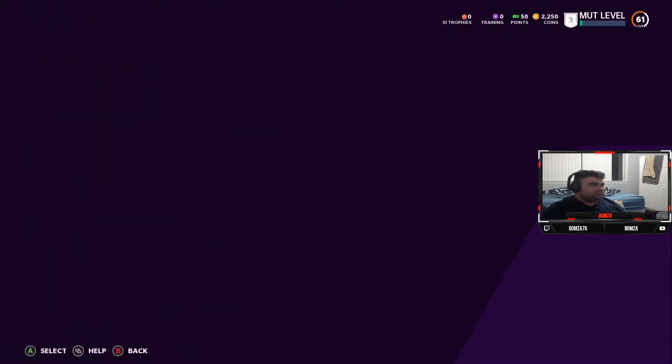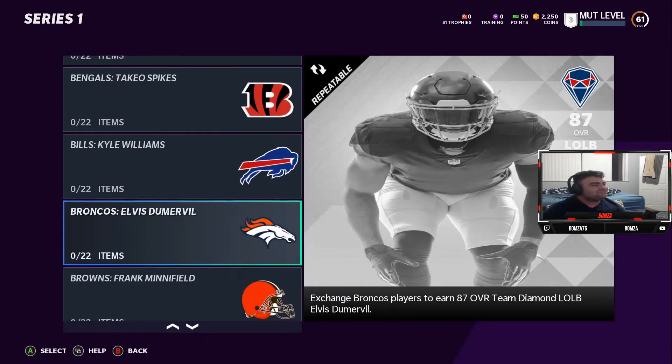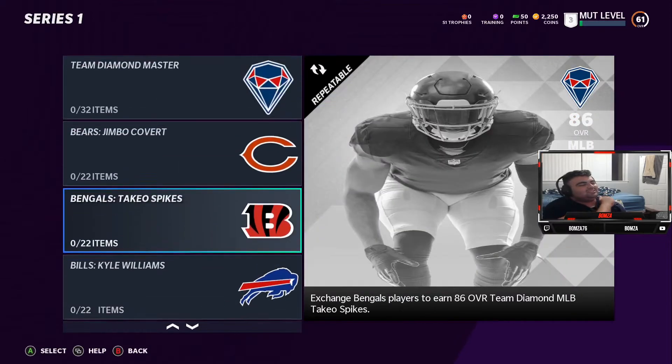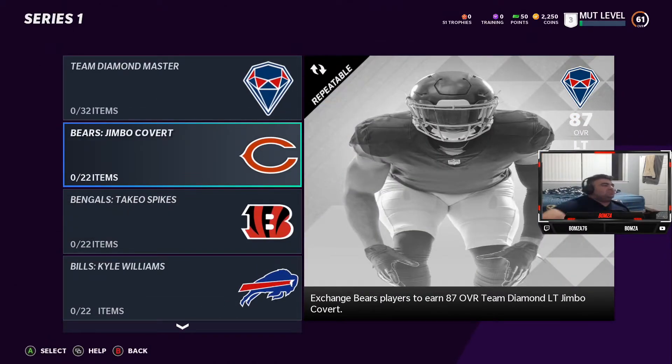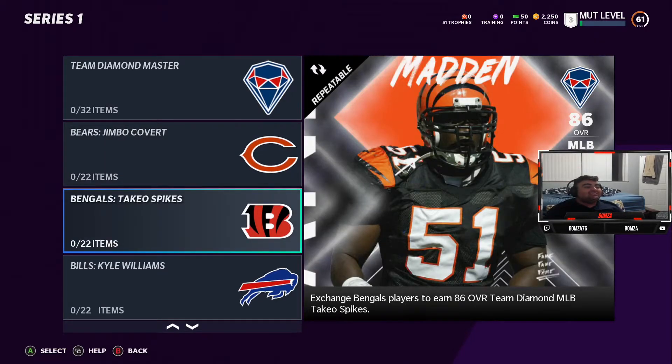I'm guessing that goes into the team diamonds. Oh, they got Barry Sanders in the game already — I respect it, man. Barry Sanders got hella played last year. Let's go through some of these players — Bears, Jimbo Covert... I've never heard of that guy in my life.